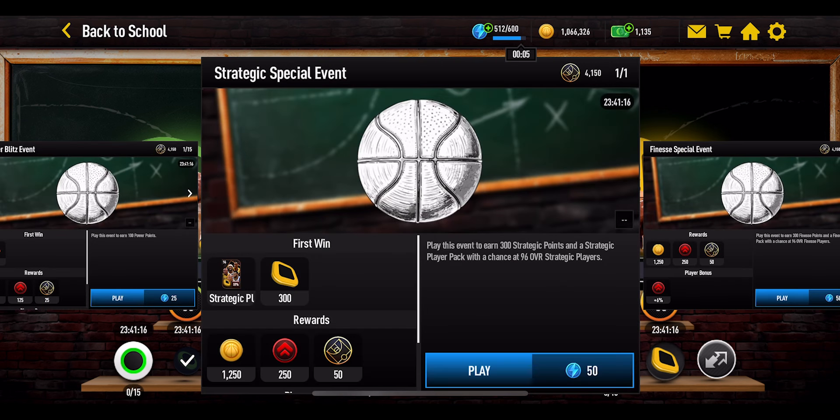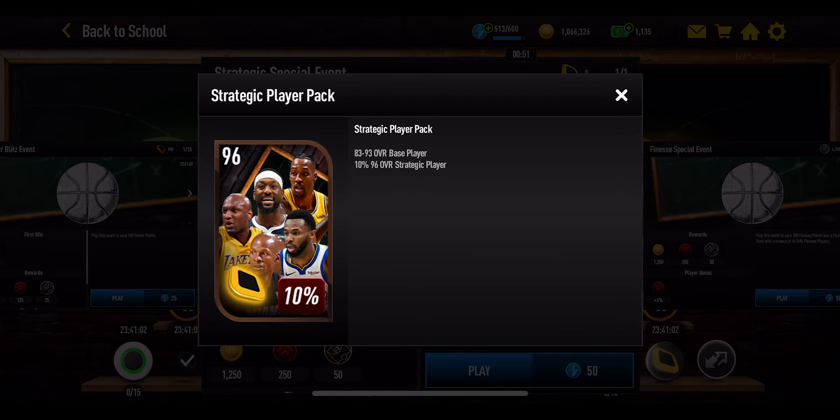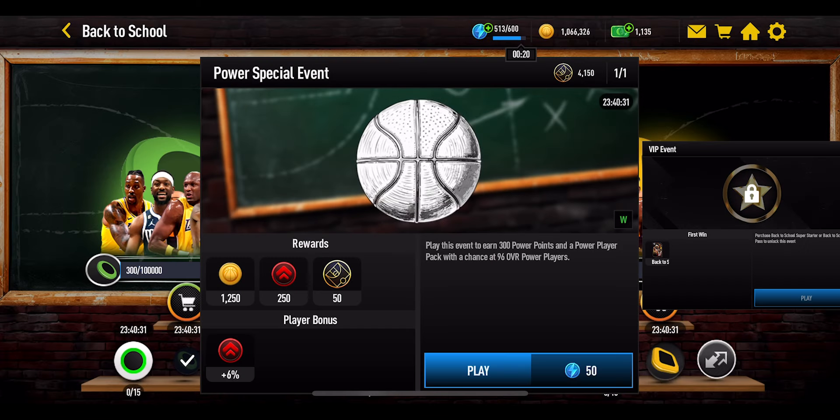Looking at the strategic section as an example, you have a special event that resets every 24 hours, costs 50 stamina to play through, and gives you 300 points. On the left-hand side of that you'll also get a pack — guaranteed an 83 to 93 overall player with a 10% chance of getting a 96 overall strategic player. Every 96 you pull from this pack helps you get the master a little bit quicker because it saves you those points.